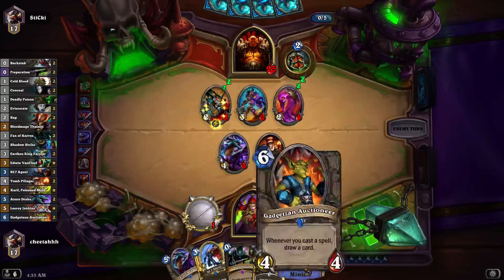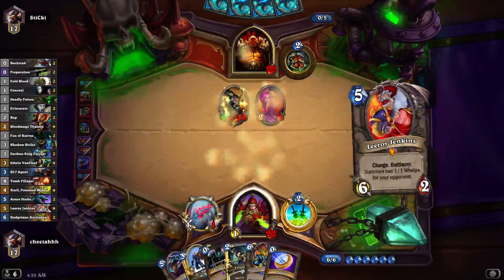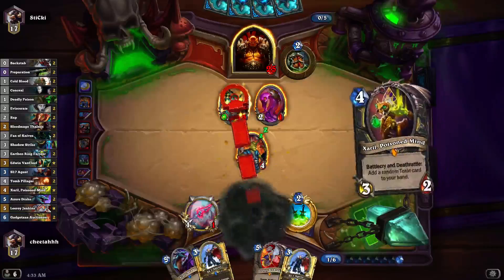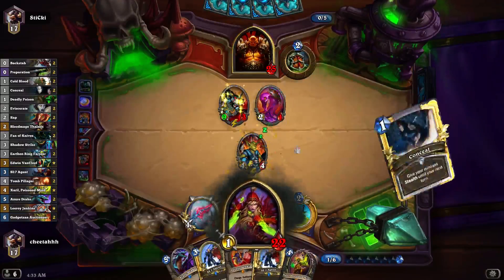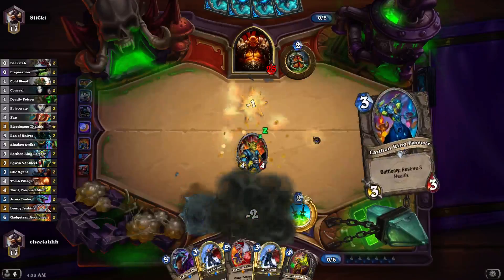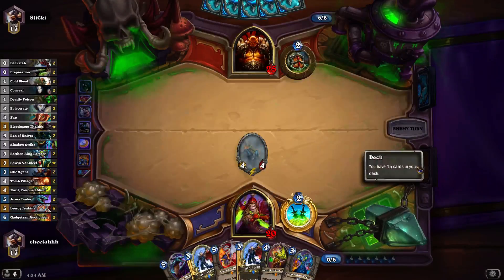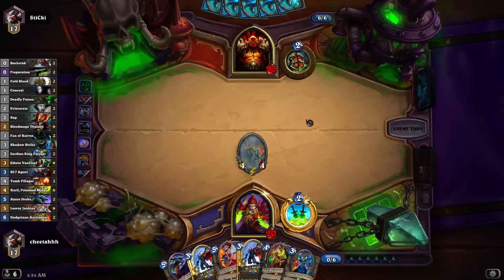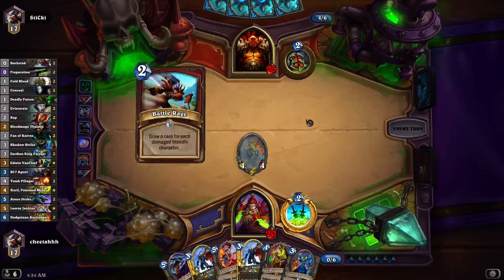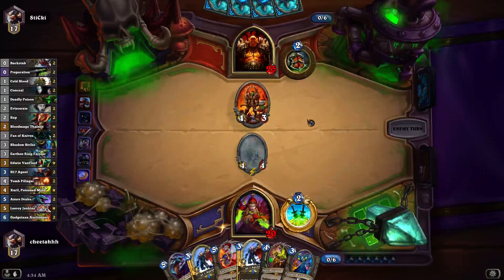I did have a Whirlwind, so this is a fine line — I can weapon this, Gadget, Coin, Prep Eviscerate, and by then I might top-deck a Concealer. Here we go. There we go. That was another reason not to Prep Eviscerate the 3-3s, because we had Gadget in hand, and the death of the Tomb Pillager is a good thing because he won that coin.